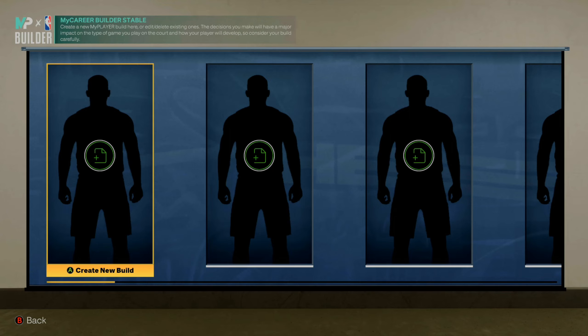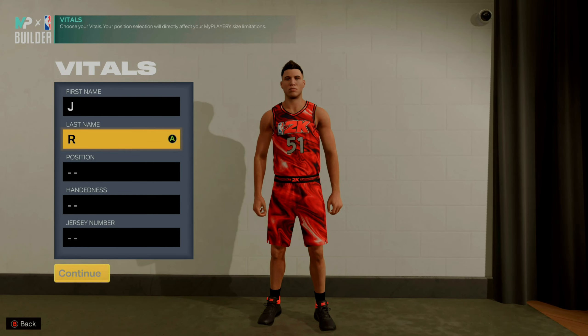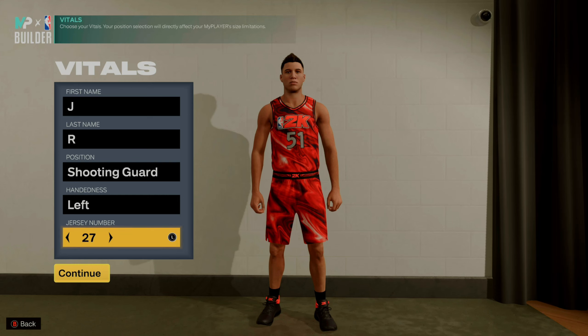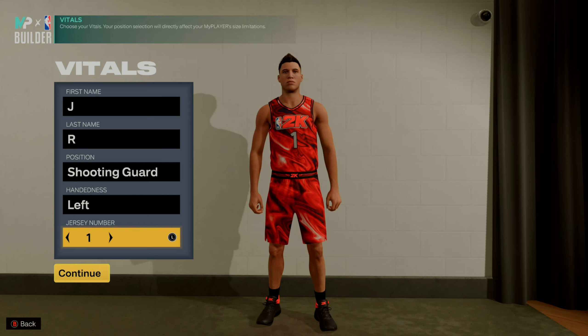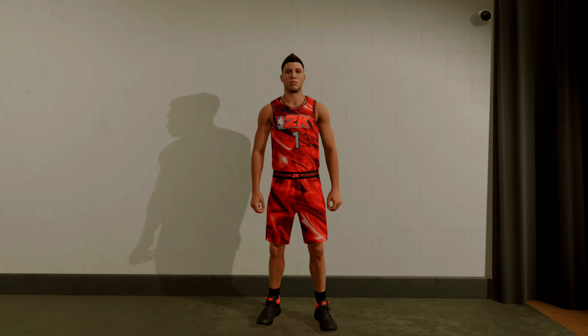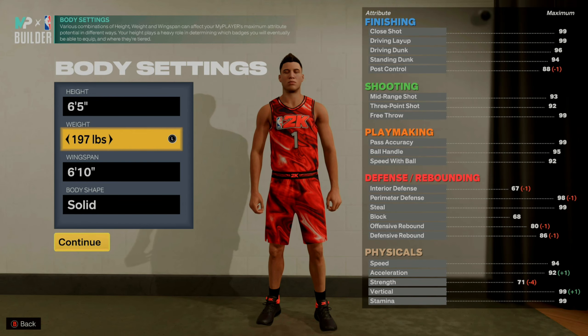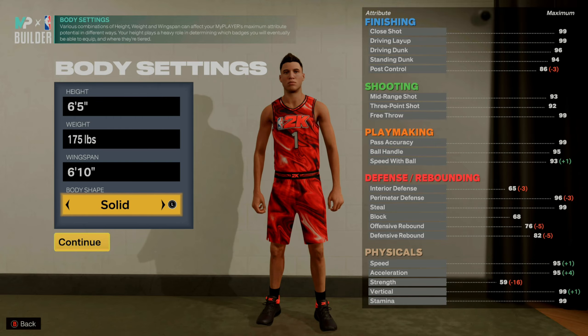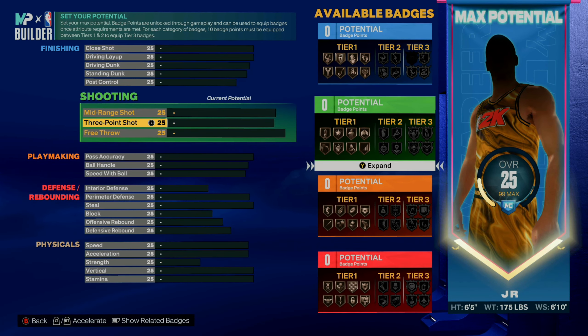The very first thing you want to do is go ahead and make a brand new player — you can use a rebirth, it's not really going to matter. This part is very important: you want to make sure that the position, the hand, and the jersey number are correct. Once you find your replica on YouTube, match the position, hand, and jersey number. You also want to match the height — it has to be the same. You can change the weight to whatever you want, and for the wingspan there is a two-inch leeway, so you can go ten under or ten over. I kept the wingspan at 6'10" to match James Harden and went with a solid body type.